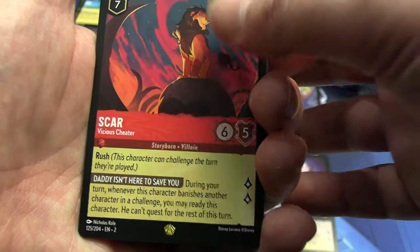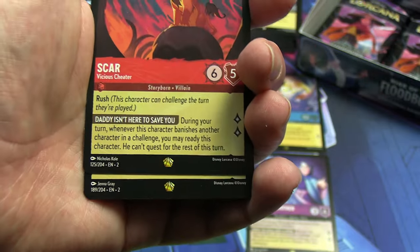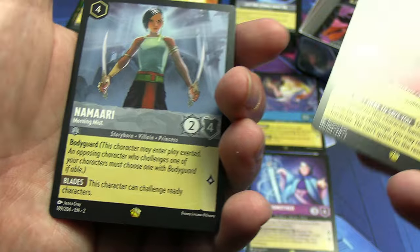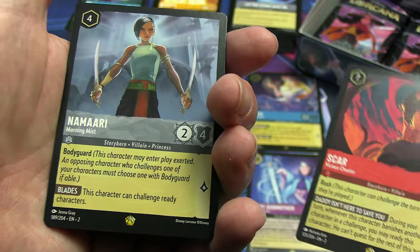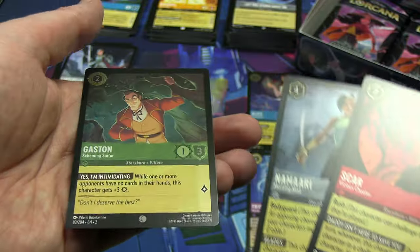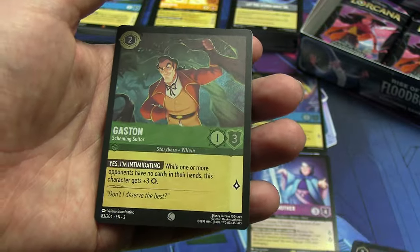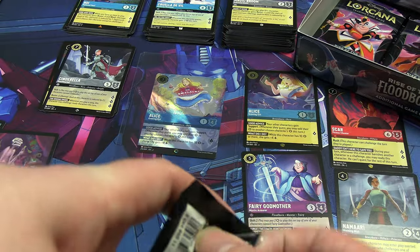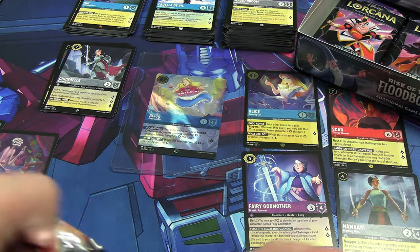Back to back legendaries — it is the Marry the Morning Mist, so two in a row. Then a shiny common, and it started — as it ended, rather, with Gaston. So there should be one more guaranteed legendary, and then it's down to the foils whether there's a legendary in there too. I don't think you can get two enchanted in one box, but you can definitely get multiple shiny foil legendaries.